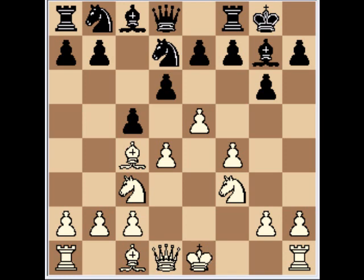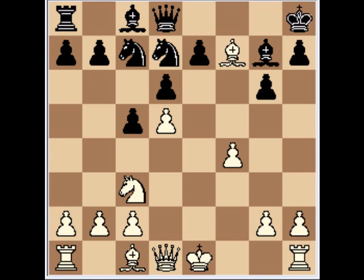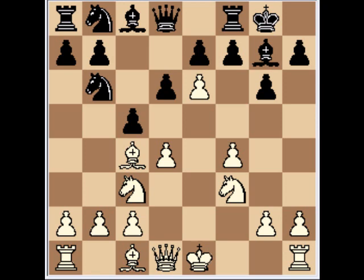Back to the game. Black castled, e6, Nb6. Perhaps an interesting alternative is fxe6, Bxe6 check, Kh8, d5, and Ne6. White can now win the exchange with Ng5, Nc7, Nf7 check, Rxf7, Bxf7. However, Black does get some fine compensation after Bxc3 check, Bxc3, Nf6, and Kxg7.